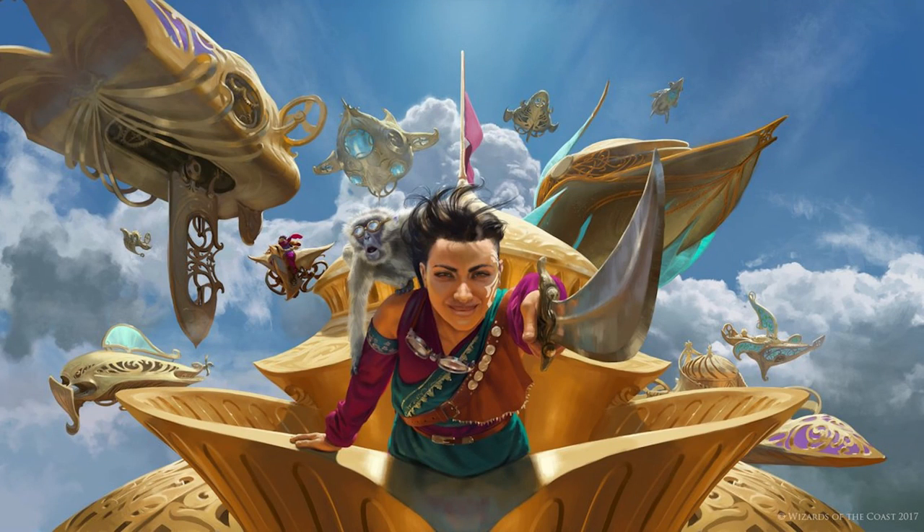Red is the color of speed, passion, random chance, and chaos. And Ragavan, Nimble Pilferer, really exemplifies all of these virtues.